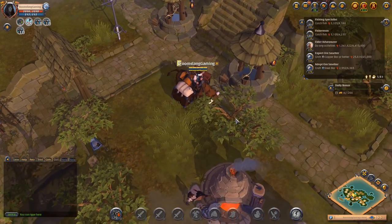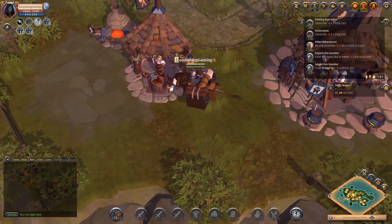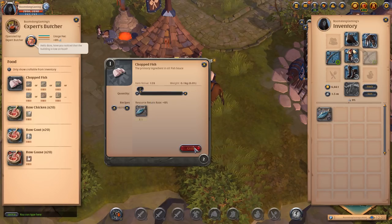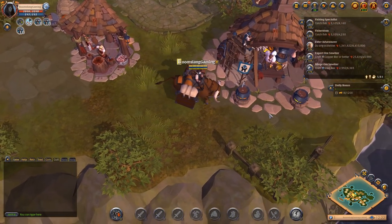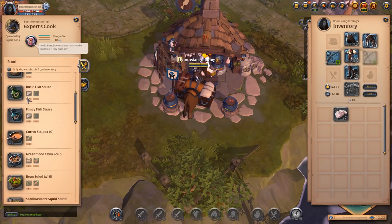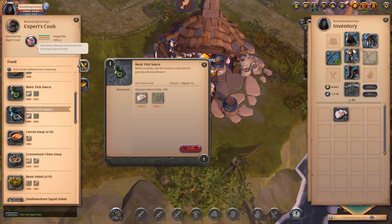So, candelabra is going up - just found it fishing. Obviously, I'll probably put it somewhere a bit better placed than that. So we come here to the butcher - chopped fish. That's because I've got it in my inventory. And then you get your chopped fish. Now I don't think there's any recipes that only use chopped fish, but normally it's basic fish sauce with seaweed. Seaweed you also get from fishing, and the fish sauces can be used in potion making.